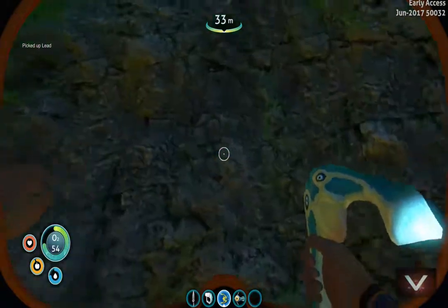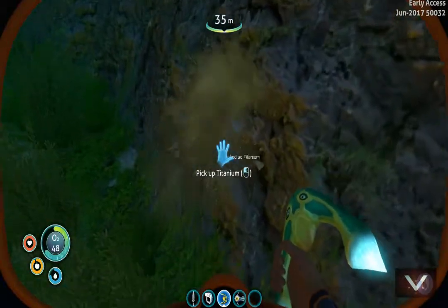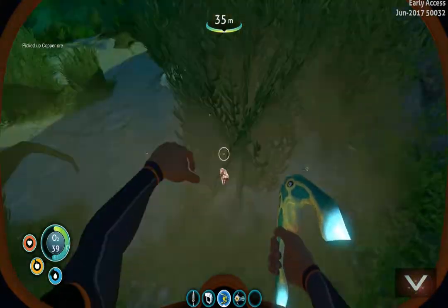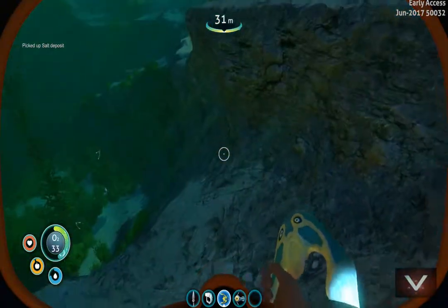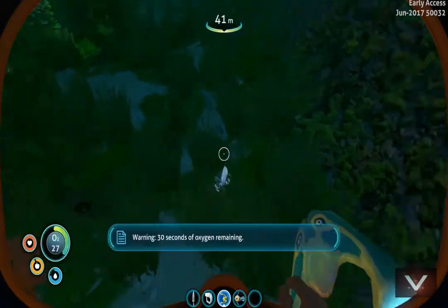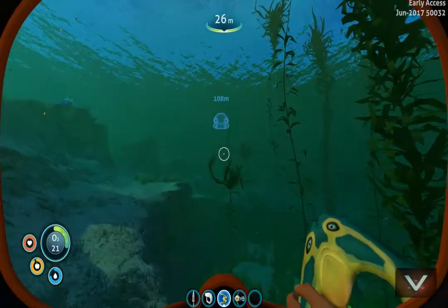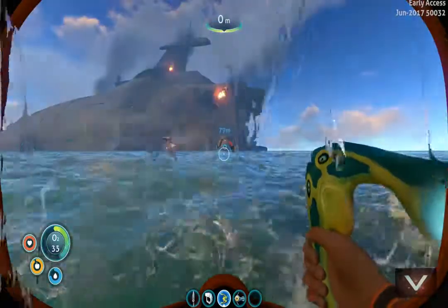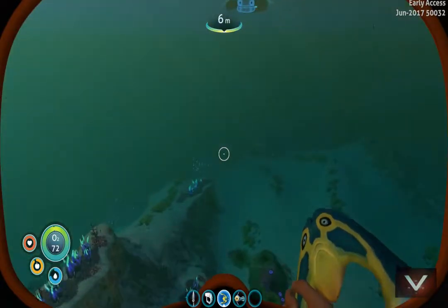Lead — don't really need that. I'm running out of storage too, it's getting to be a problem. Titanium — don't need that, but with the habitat builder the sooner I get that up and running the better. Okay cool, found more copper which is just what we needed. Since I'm out here I should keep looking since it's daytime. Yeah let's go ahead and get some air.